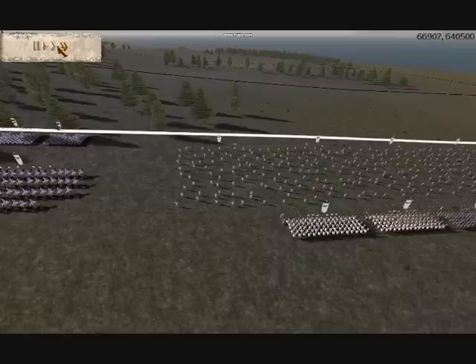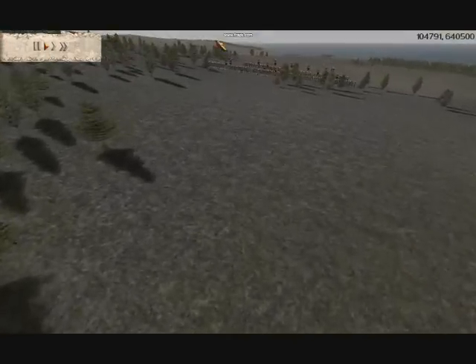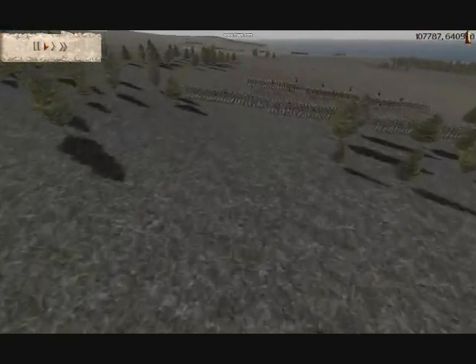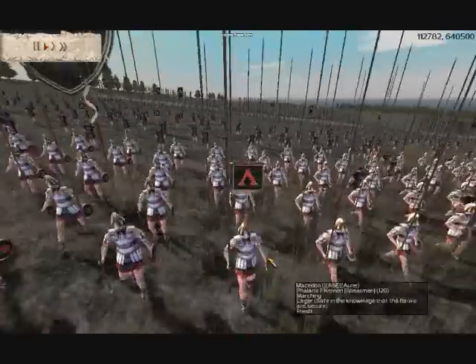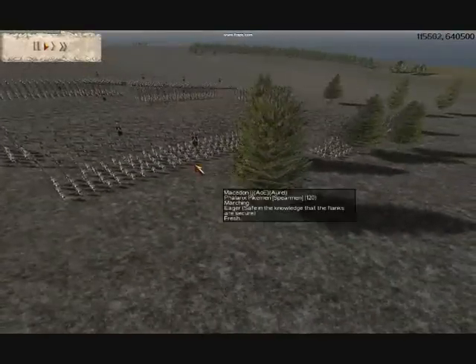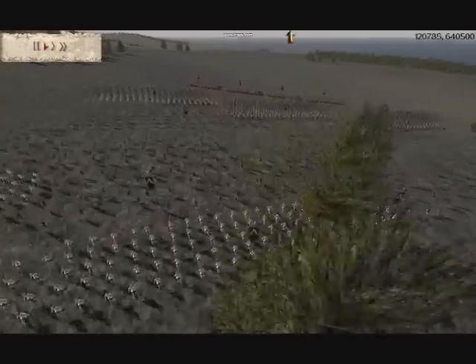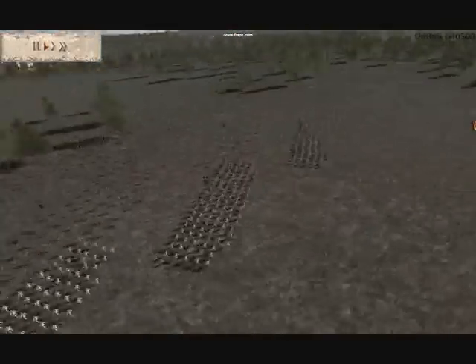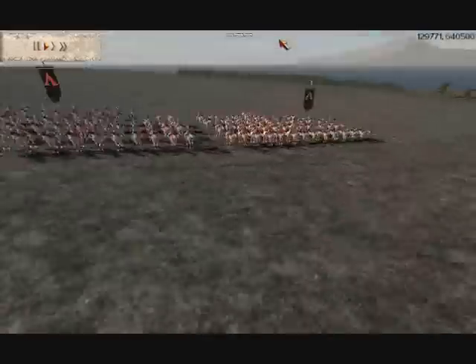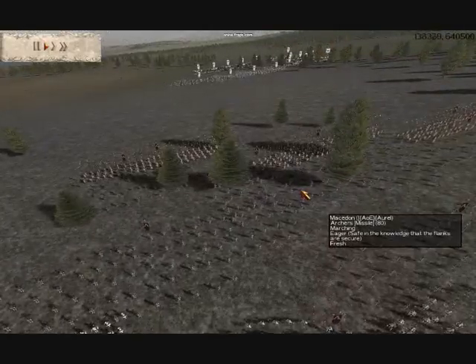My opponent is playing as Macedon, and if we just go over here, he's deployed slightly more up the hill than me. He has taken three units of Phalanx Pikemen at the front with some mixed upgrades, three units of Royal Pikes at the back with Gold upgraded — I thought the Phalanxes at the front were Royals as well, but I was wrong. Two units of Cretans, three units of Archers, and four Companion units, Gold upgraded.